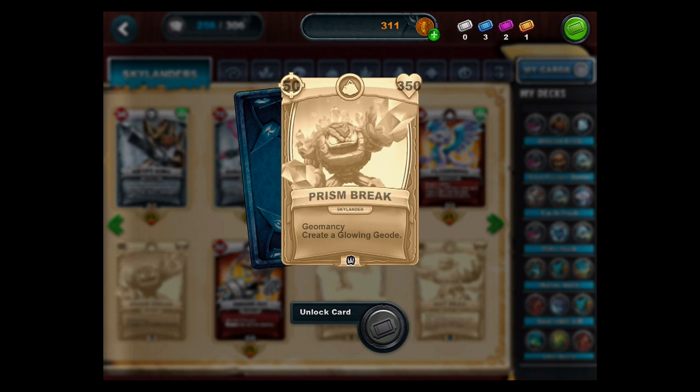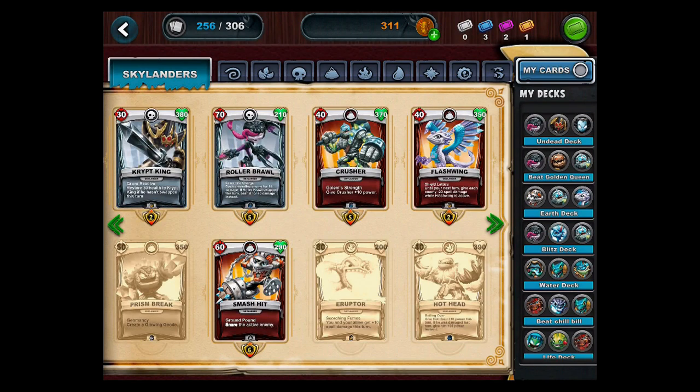We got four new Skylanders. Prison Break is one of my all-time favorite guys. Geomancy — that's his new ability. It says 'create a glowing geode' — I don't know what that means. Hey daddy, did you realize all of them have 50 attack and 350 health? That's true — he's the second guy with 50 attack and 350 health.